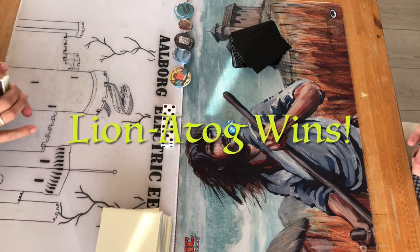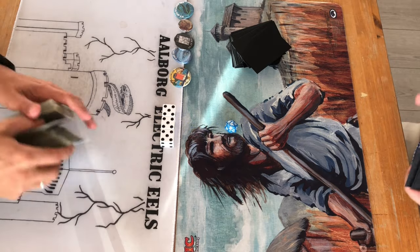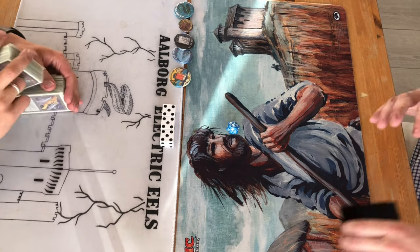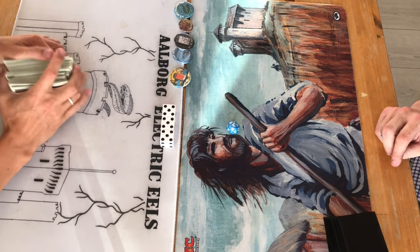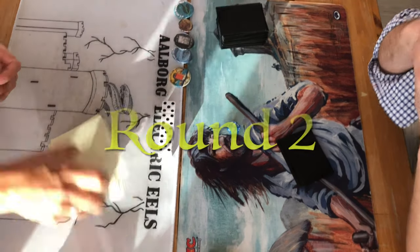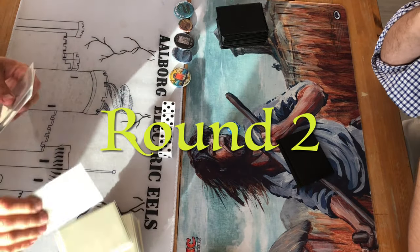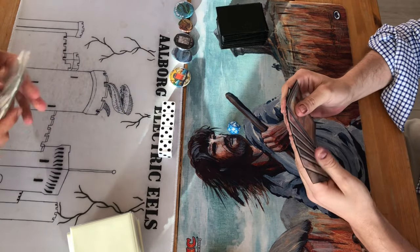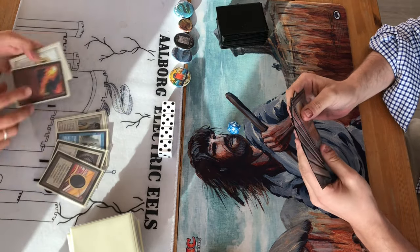Lion Atак with a blazing fireworks display here, just blitzing Agro Control Burn down in the first round. These guys will sideboard and go into round number two. Remember, this is a best of five — the first player to get three wins takes it.